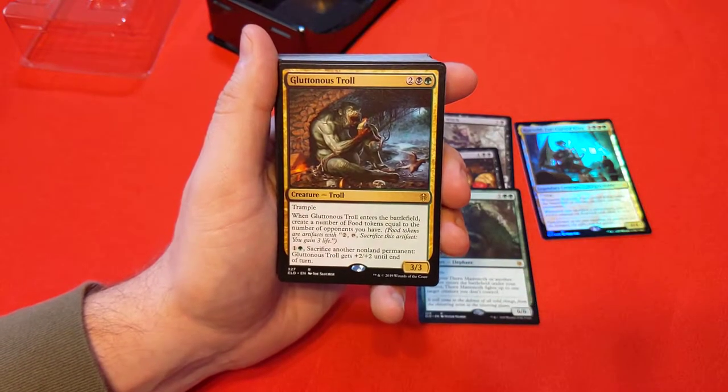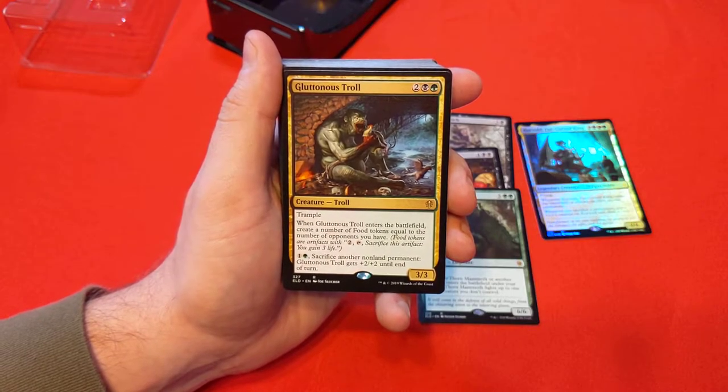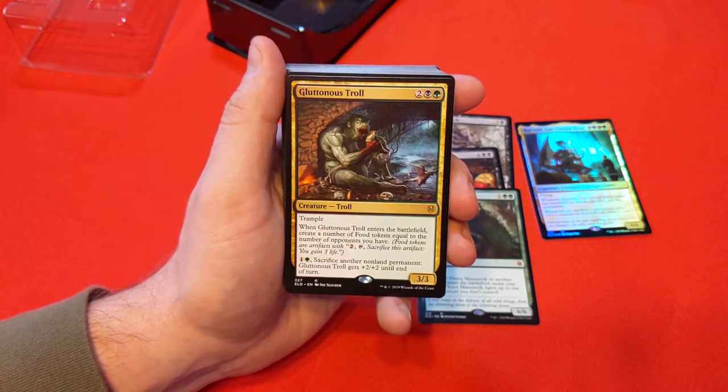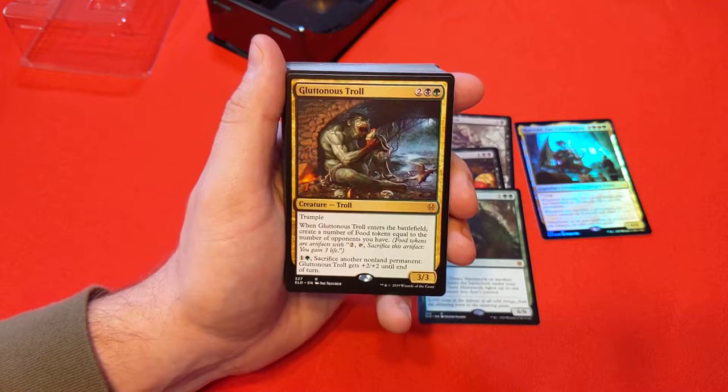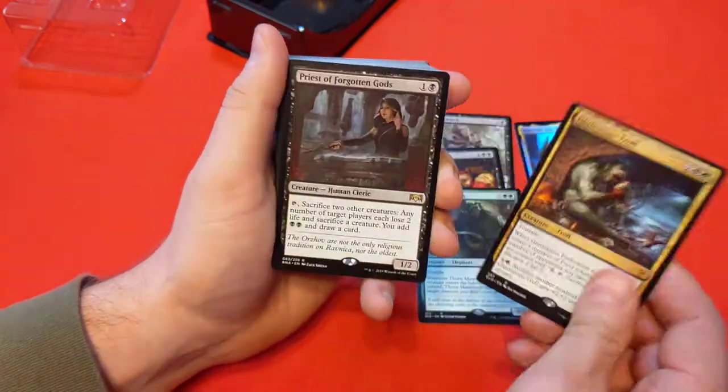Gluttonous Troll — enter the battlefield, create a number of food tokens equal to the number of opponents you have. Food tokens let you sacrifice them, so Korvold's ability is just kicking off right here. And sacrifice another non-land permanent to give it +2/+2 until end of turn. That'll work out pretty well in terms of a sacrifice engine.